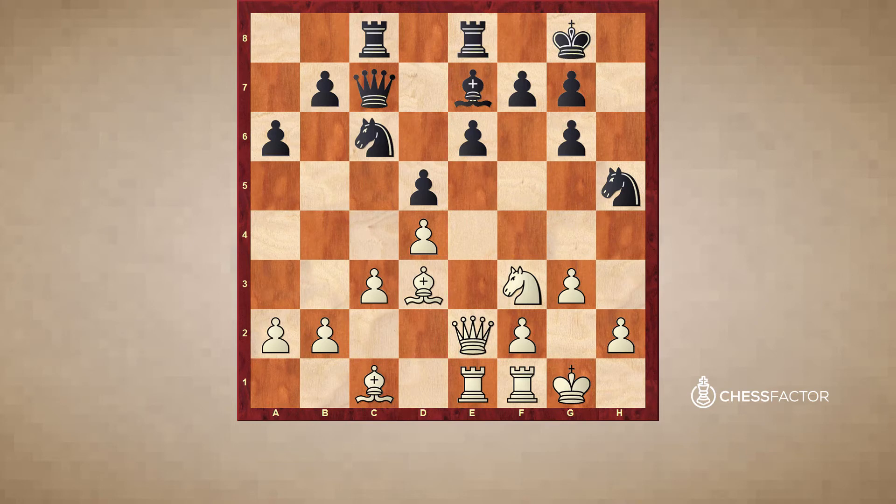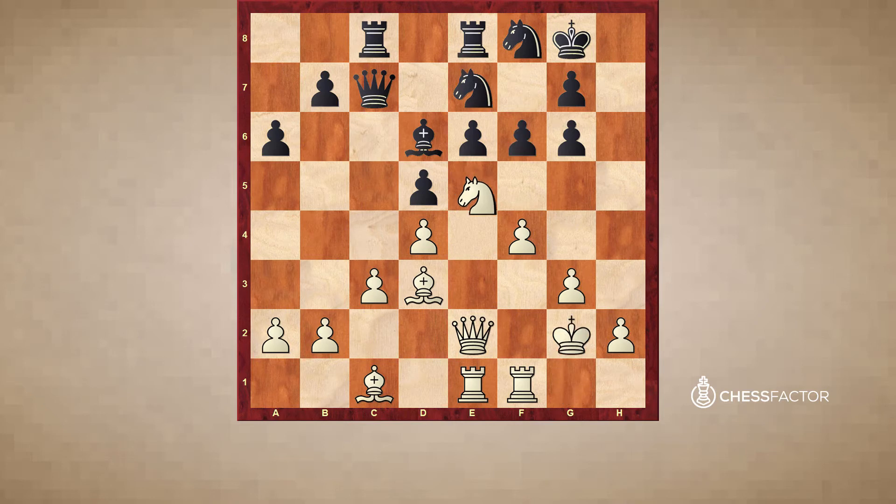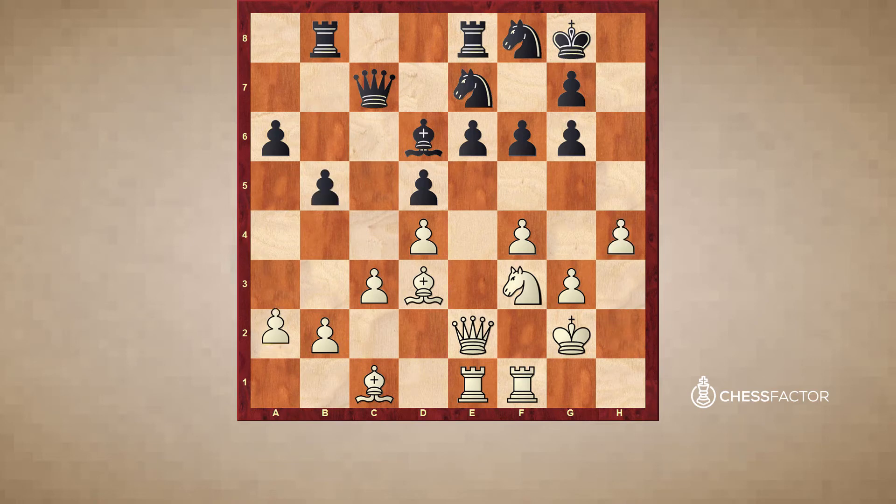Rook e8. Bishop just goes back to c1 where it doesn't interfere with the e-file — the really only purpose of going Bishop e3 was to make sure that you're able to activate the Rook from a1. Knight goes back to f6 since it doesn't do anything on h5. And now Knight g5 — already White wants to play f4 and start advancing on the king's side. Bishop d6, f4, Knight d7, Knight back to f3, Knight f8, Knight e5. So you see how slowly but surely White is improving his position. But it turns out the minority attack is not very effective because it's easily stopped and it's way too slow.